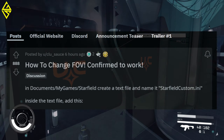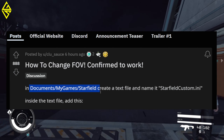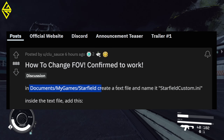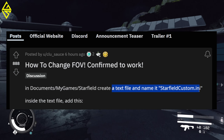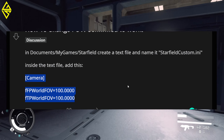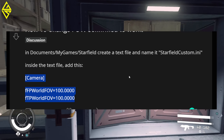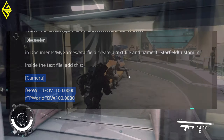Let's check out the solution for FOV first. You can change your FOV — it's been tested and confirmed. You have to navigate to Documents > My Games > Starfield. There you have to create a text file and name it starfieldcustom.ini. Then you add the following four lines into the text file — only this, that's the only thing the text file has to contain. Go ahead and save it and close it. When you boot up the game, it should start with a wider FOV.